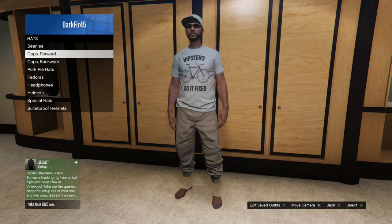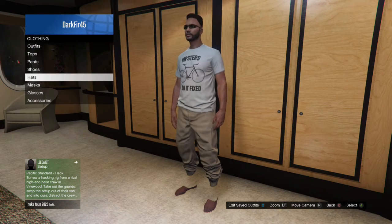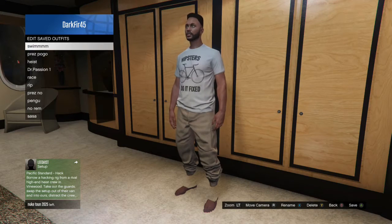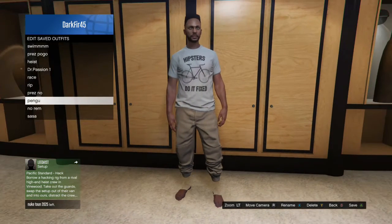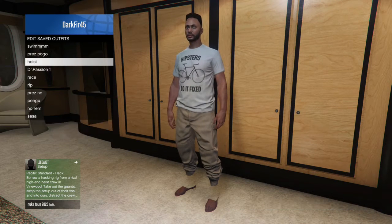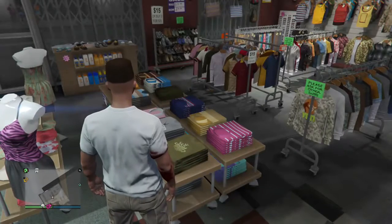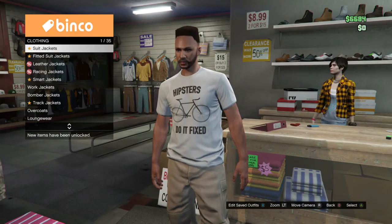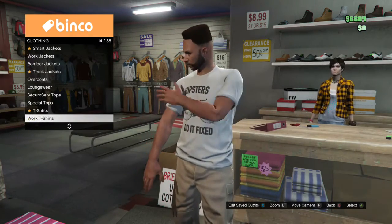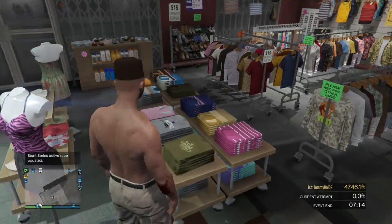I'll take off my hat because I don't need it anymore — I already saved the CEO joggers. As you can see, my feet are invisible, which is really cool. Now you're going to see me doing the glitch where you have the invisible torso — I think it only works with this glitch. You want to go to any clothing store or it can be inside your house. Make sure you have no shirt — take off your shirt and be shirtless, because this is how the glitch is going to work.